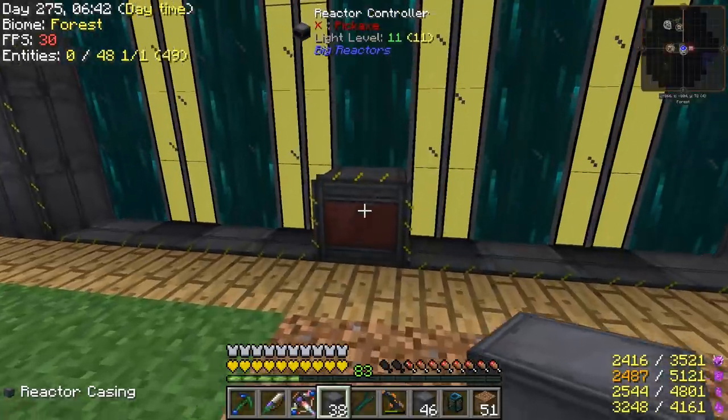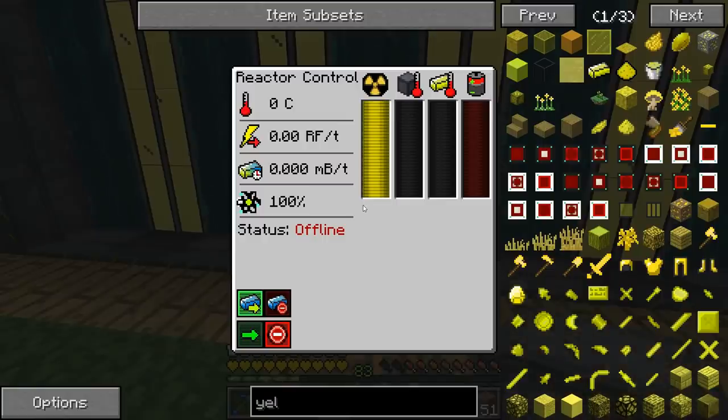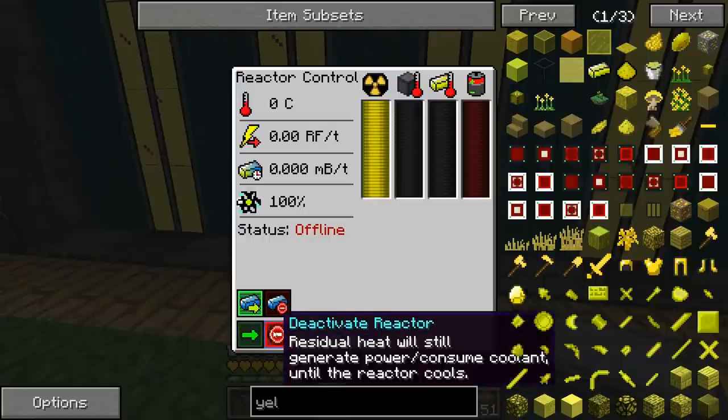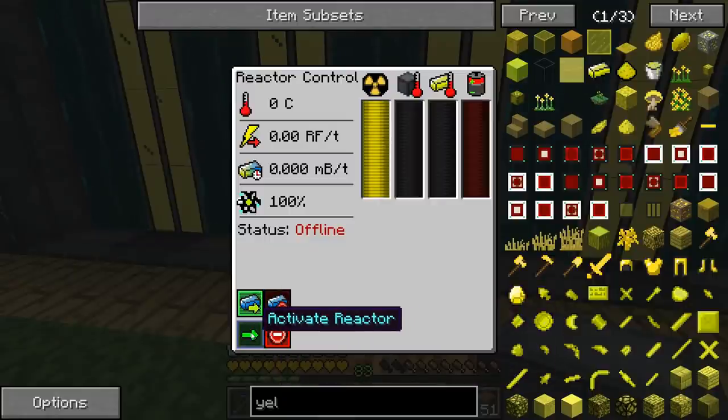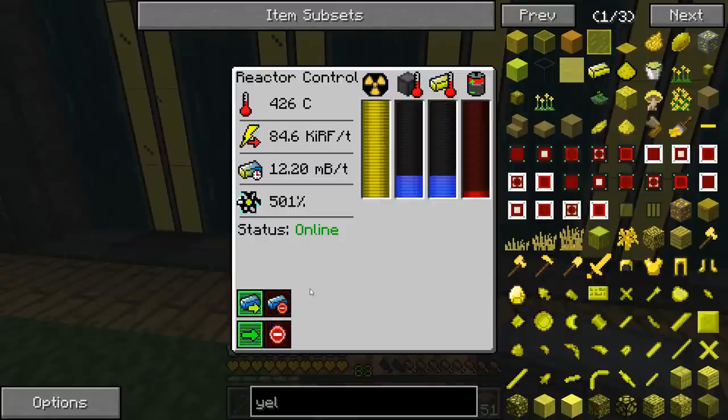Alright, place your guesses guys — how much power is it going to produce? I'm going to say a solid 500 RF/t. That's my guess. Okay, how do we turn it on? Do not auto-eject — activate! 400... 450... 460 — oh man I was actually pretty close — 470, 478 at the most.